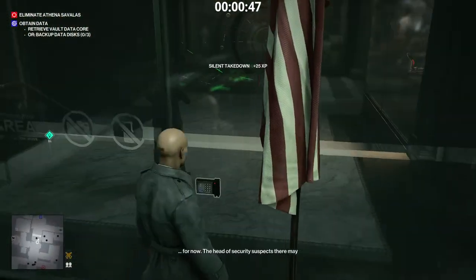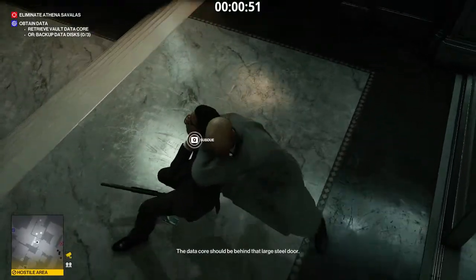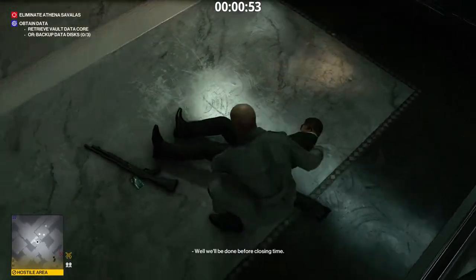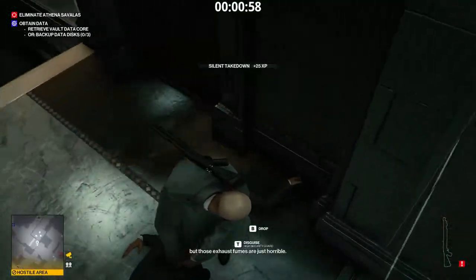Using the security keycard, open this door. Immediately subdue this guy. Take the shotgun and drag him a bit. He will be less exposed over here.